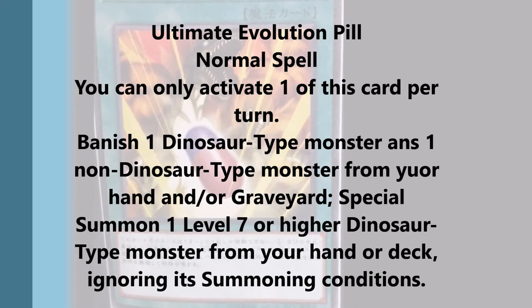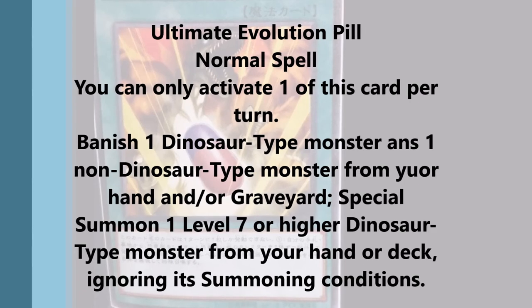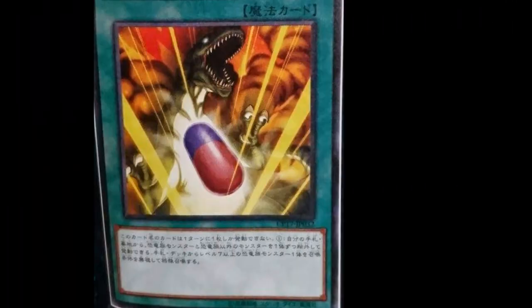I don't think dinosaurs need this support right now. This is definitely something we could save for the future — maybe if there's a banlist or maybe during link format, this could be a lot better. But for right now it's not really necessary.